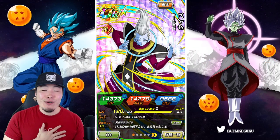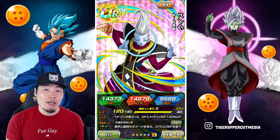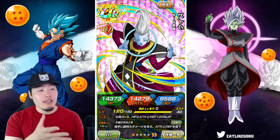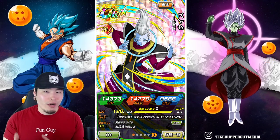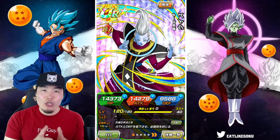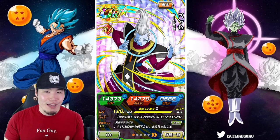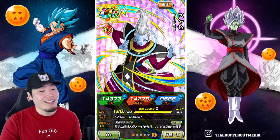Alright, what's going on guys? I'm Tiger with Tiger Uppercut Media, back with another Dokkan Battle video. Today we are going to be doing a quick global preview for the upcoming STR Whis, who from what I've been told will be dropping on global on June 4th, about three days from now. He's going to be available as part of the Dokkan Fest Fizz Beerus banner. So without further ado, let's jump right into it and get this showcase started.